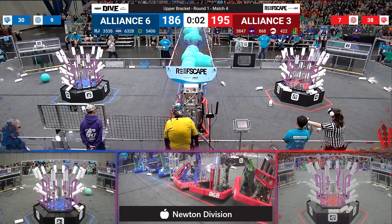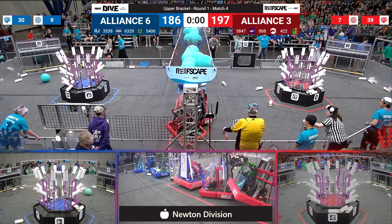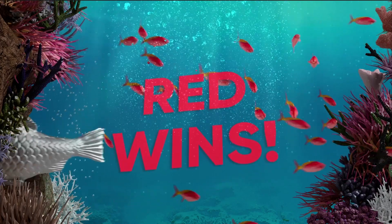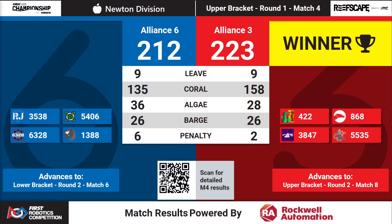35-38 Robo Jackets coming in now — let's see if they can climb. All three robots on the Red Alliance side are climbing, and we've got two out of three over there on the Blue Alliance side. We'll have your official results — they did not make it this time around. Red Alliance is going to win, 223-212 over the Blue Alliance. That means Red Alliance is going to move along and face Alliance 7 in the upper bracket. Alliance 6 will also move along.